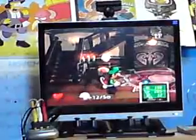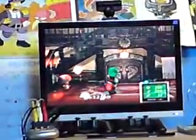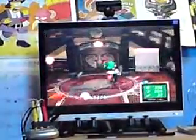Luigi finds that Mario isn't anywhere to be seen and is possibly missing. So the entire game is you searching for Mario in your own mansion. But the mansion itself is haunted by several ghosts. Once you find out the mansion is haunted, you meet up with a professor called Professor E. Gadd, and he gives you this vacuum cleaner called the Poltergust 3000, which he wants you to use to capture all the ghosts.